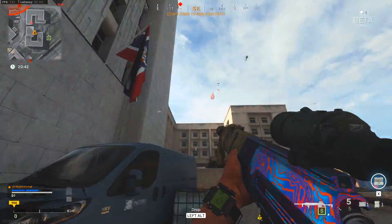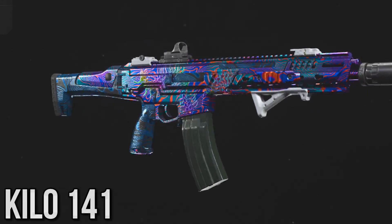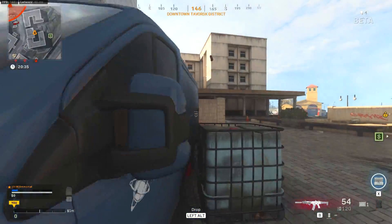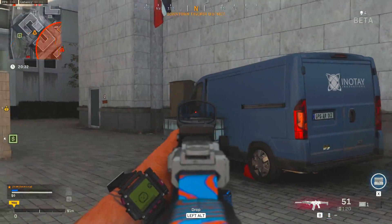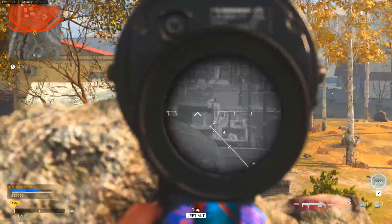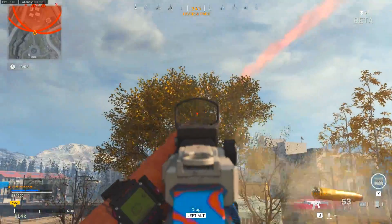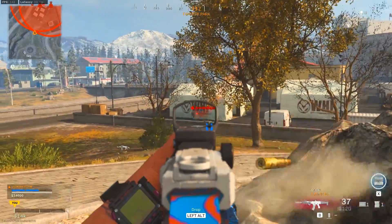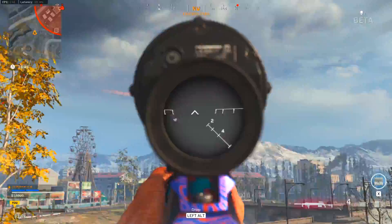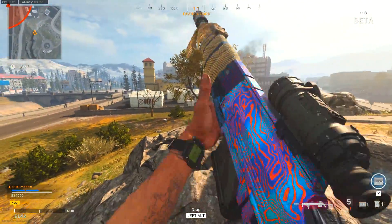Getting right into the first underrated loadout — this one is all about the Kilo 141. This is the very first assault rifle you unlock in the game, multiplayer or Warzone. If you are a lower level and don't have a ton of other weapons unlocked, the Kilo 141 is a great choice to level up. It's a really consistent weapon; the recoil is pretty minimal, the damage is consistent especially at medium ranges, and it is fairly mobile as well.